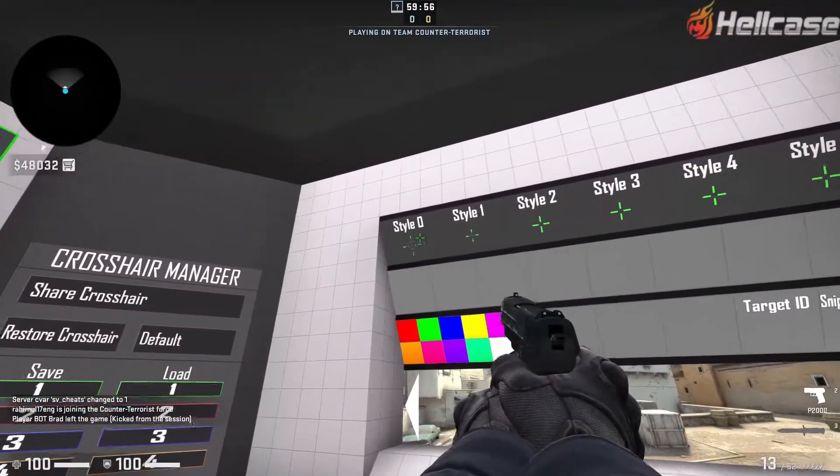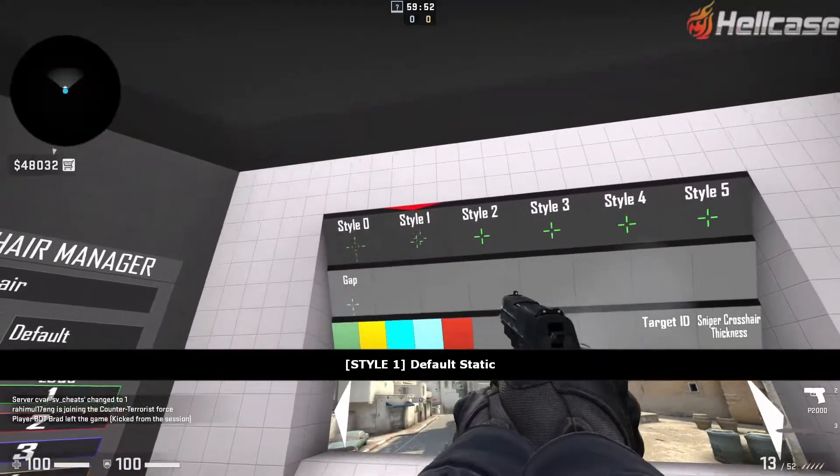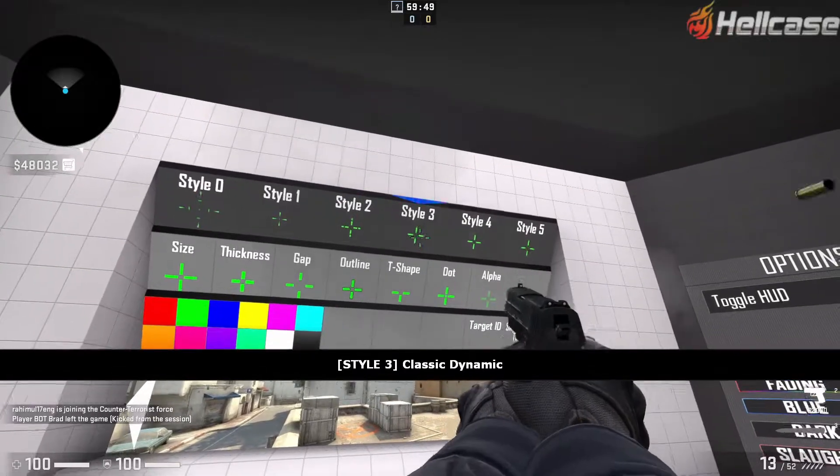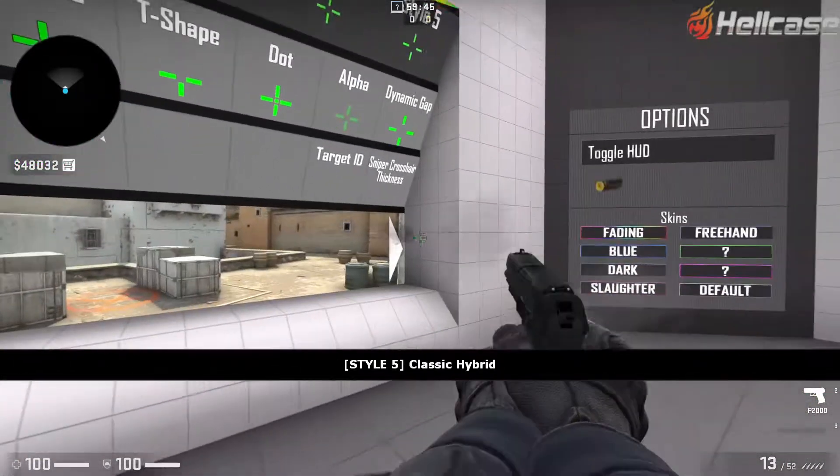This is what Style 0 looks like. Style 1 looks like this. Style 2 looks like this. Style 3 looks like this. Style 4 looks like this. Style 5 looks like this.